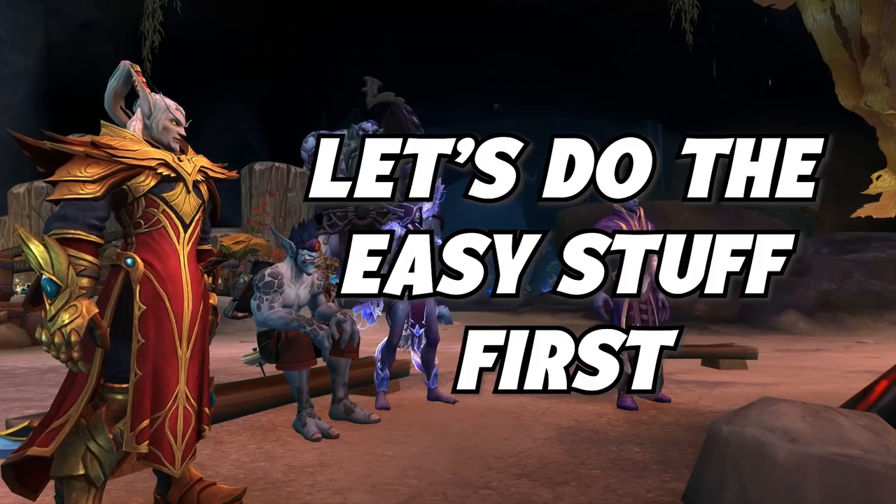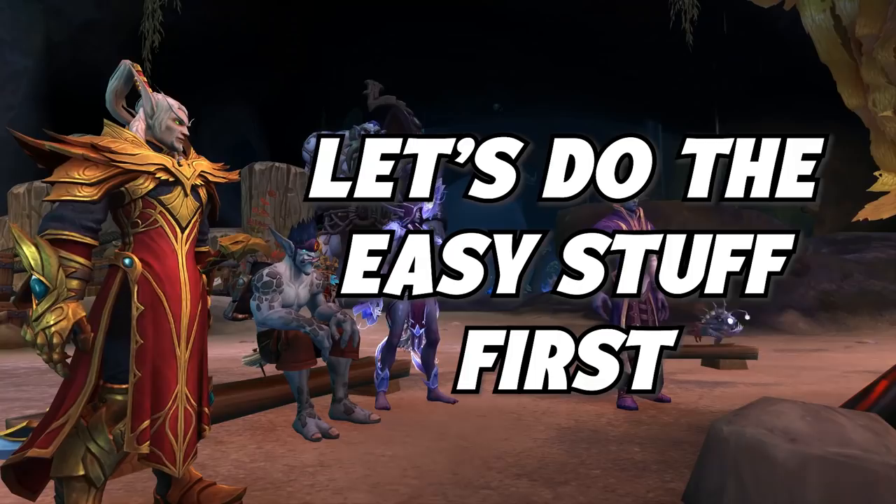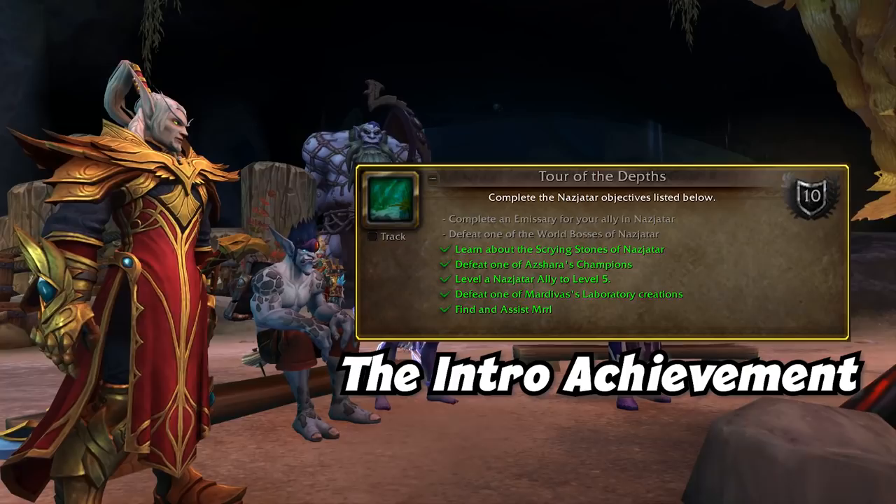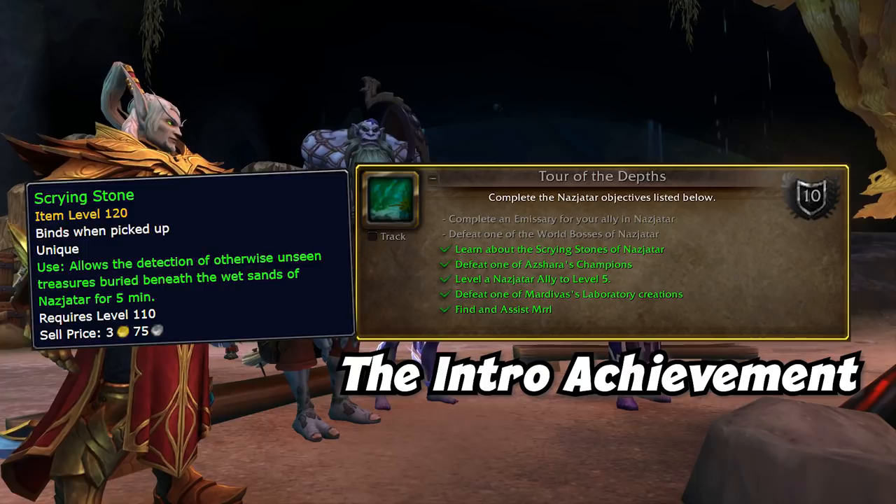First, I'm going to get the passive achievements out of the way. These are the achievements that are considered easy, or at least ones that you'll eventually get as long as you're playing on a regular basis, preferably every day. Tour of the Depths is like the tutorial achievement. You need to complete an Emissary, complete the quest to use your first Scrying Stone,